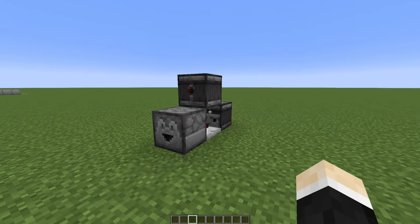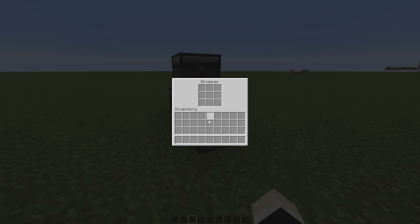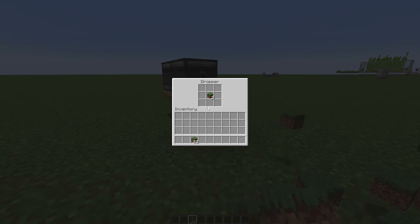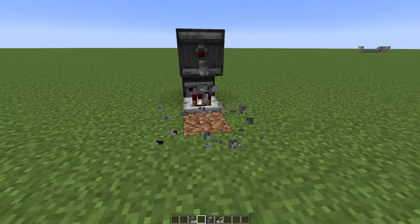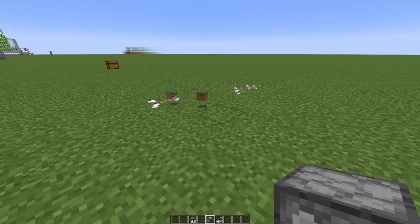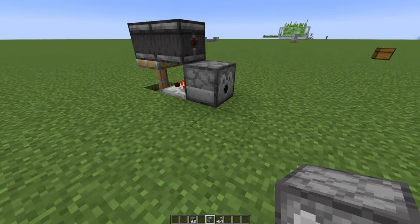Now the easiest build of this whole list: a dropper clock. As you can see, once you place items inside, the dropper will just shoot them out. It's simple as that. If you use a dispenser instead, you can place arrows inside and shoot them out. Yeah, it's a nice trap as well.